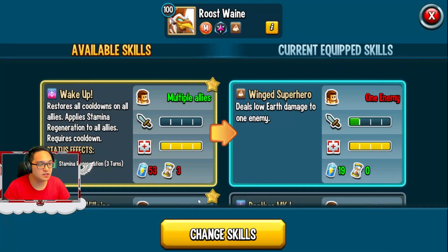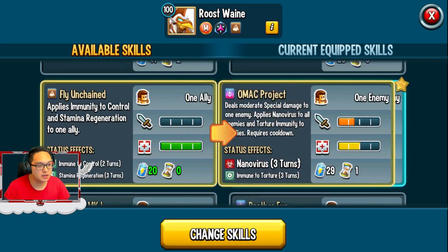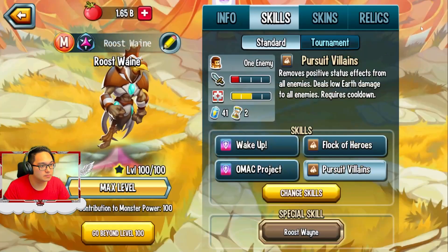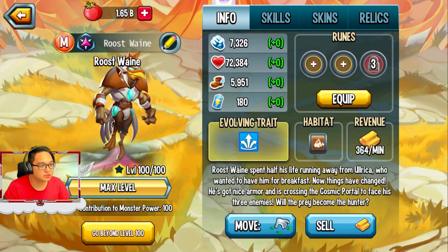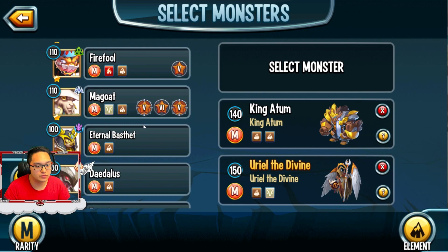Okay, Roostwane, let's give it the recommended skills. Stamina Regen. Okay, that's some buff stuff. So it is a style. So let's see, let's go back a little. Nice. Okay, let's search for the Earth one.